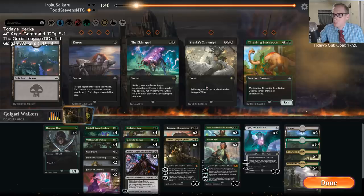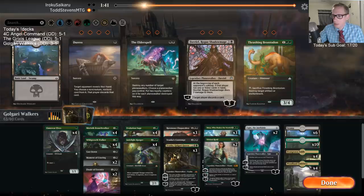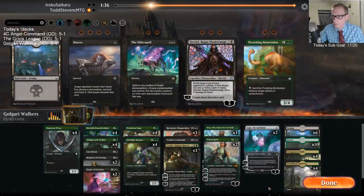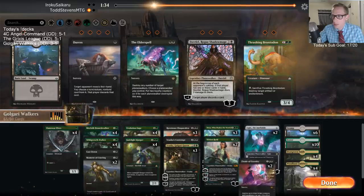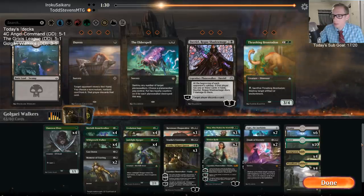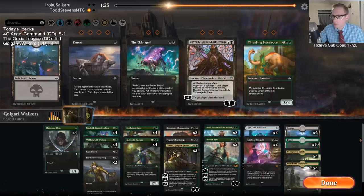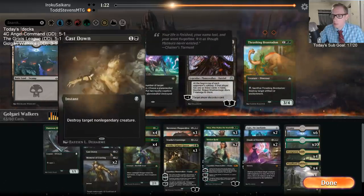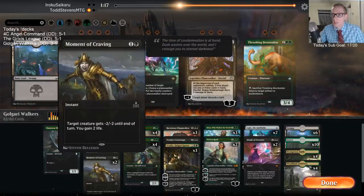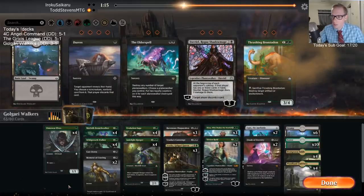Getting rid of Davriel and some other things. I kind of like everything else — like maybe not Vivian 5. Maybe I don't need this many little things — maybe I don't need all these Moment of Cravings that are just there to kill Incubation Druids and not really do very much else.